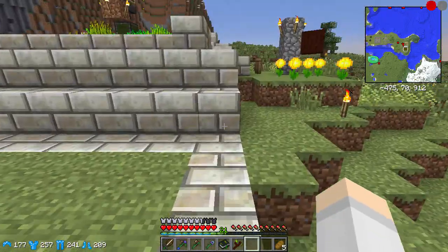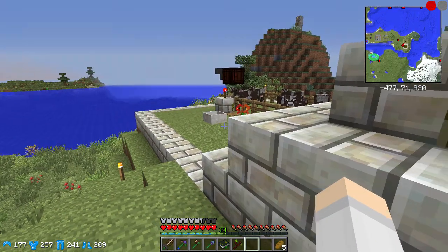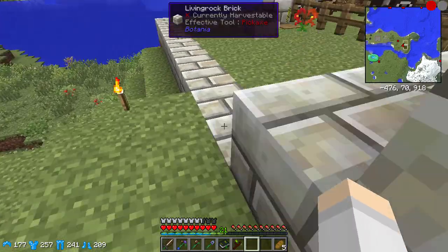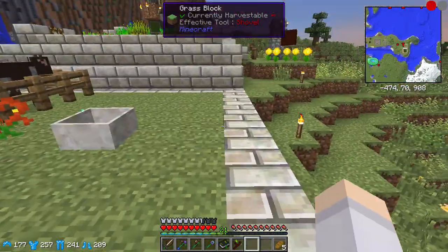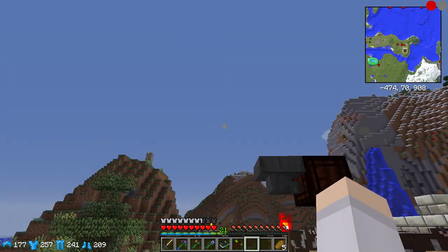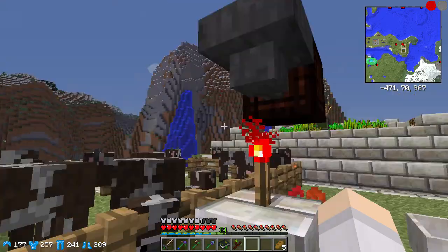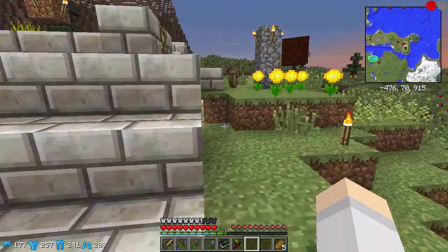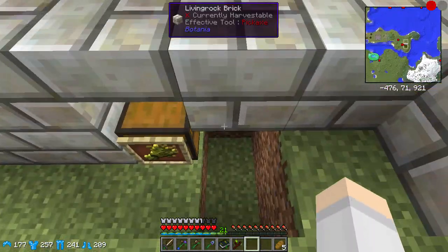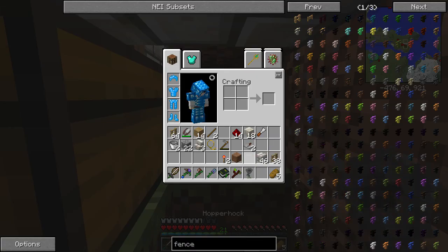So the two things I have to do: I have to get the wheat from here over to there. I'll probably just use vanilla mechanics — ice streams — and then send it up an elevator of some description. I have a feeling I won't be able to do that because of this Hopper Hawk that's here. Wait, it wasn't here — is this going to pick up that stuff? I think it's okay — it's far enough away that it can't pick it up.